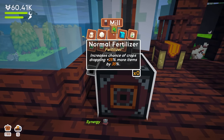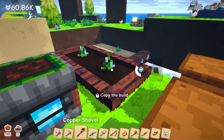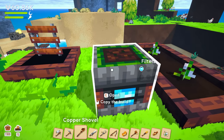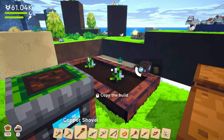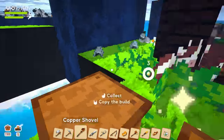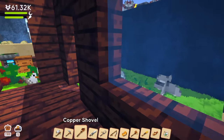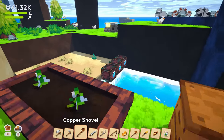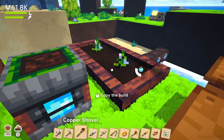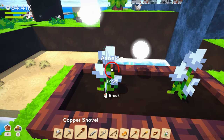Do you have to have fertilizer? It says it increases crop drop chance by 25%, or maybe by 35%? Or maybe that was just a growth stage. I have no idea. So I'd want these planters near the water so a supplier can pull from there and supply the planter. Then we can break these — I got flower and fibers.